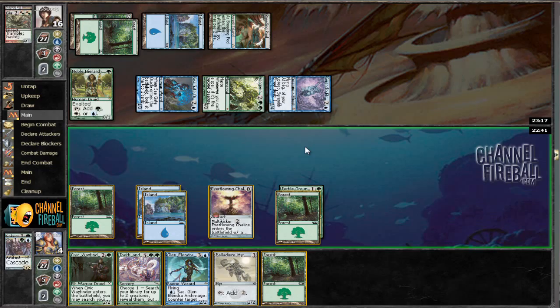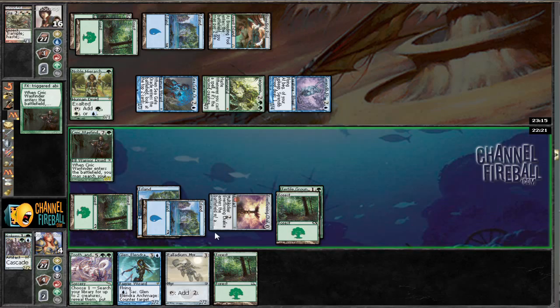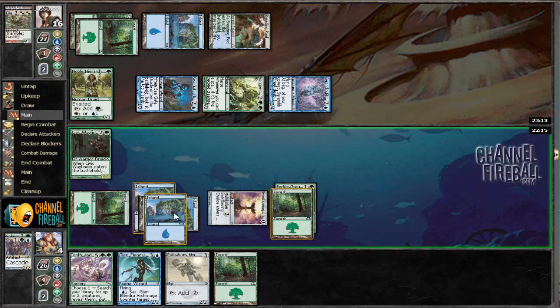We don't really have any other plays, so let's go ahead and go for it. I guess we're just going to have to draw into an Avenger of Zendikar. Let's tap properly. Would we like to search out a land? I think we do. And Giant Soul of Fuge just ruining our fun.